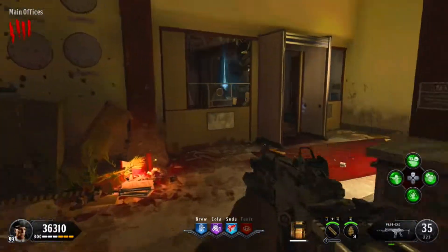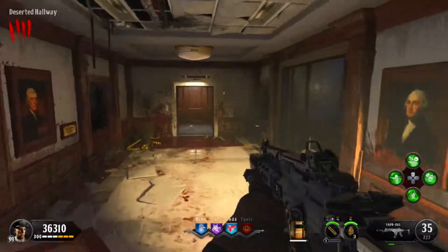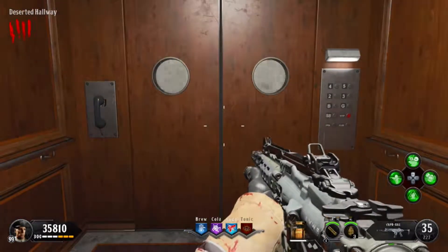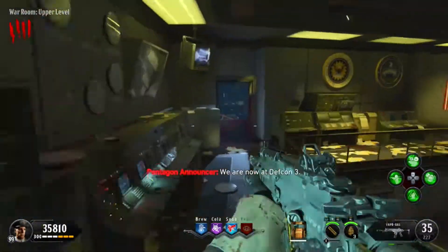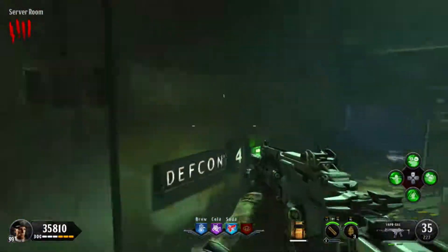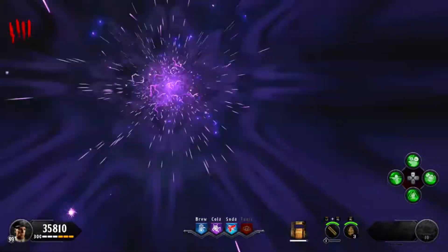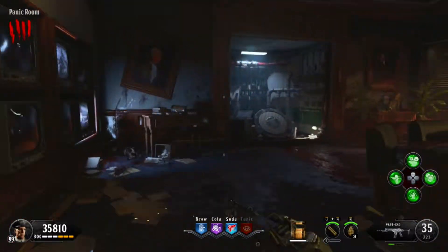The next area you want to go is actually where the old Pack-A-Punch used to be in Five. You're going to have to go down to the war room, activate all the DEFCONs, and then go into the panic room. Once you're in the panic room, go to where the old Pack-A-Punch was and there is always a piece in this spot.